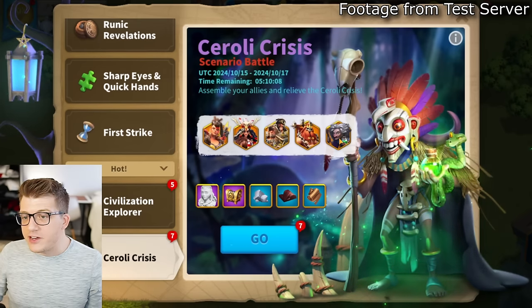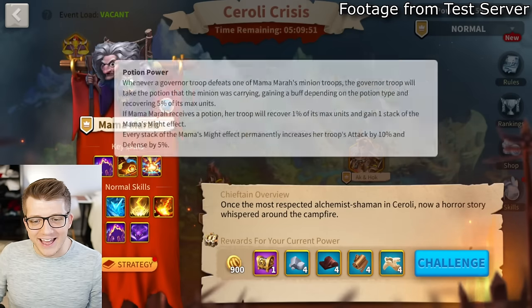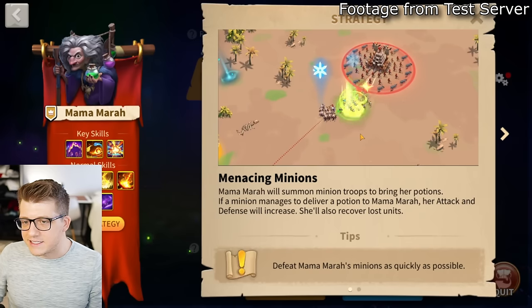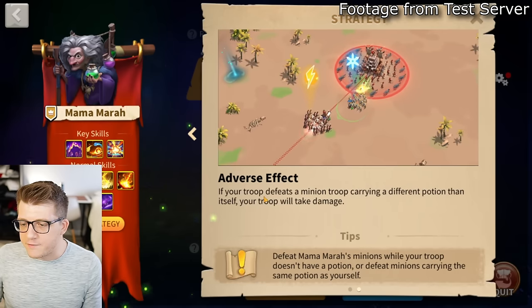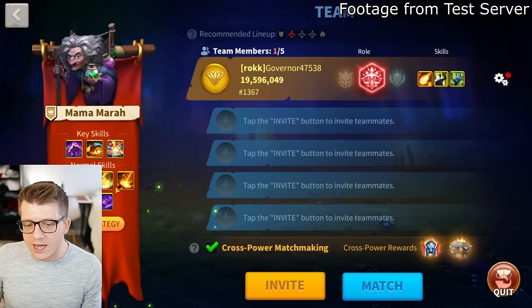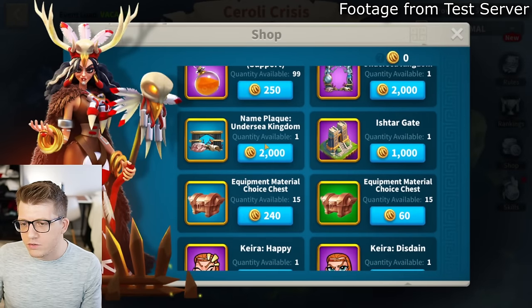There's a new Soroli crisis boss: Mama Mara, described as 'once the most respected alchemist shaman of Soroli, now a horror story whispered around the campfire.' Her mechanic involves minion troops delivering potions - if a minion delivers one, her attack and defense increase and she recovers units. If your troops defeat a minion carrying a different potion type, your troops take damage. Always cool to see a new Soroli boss.